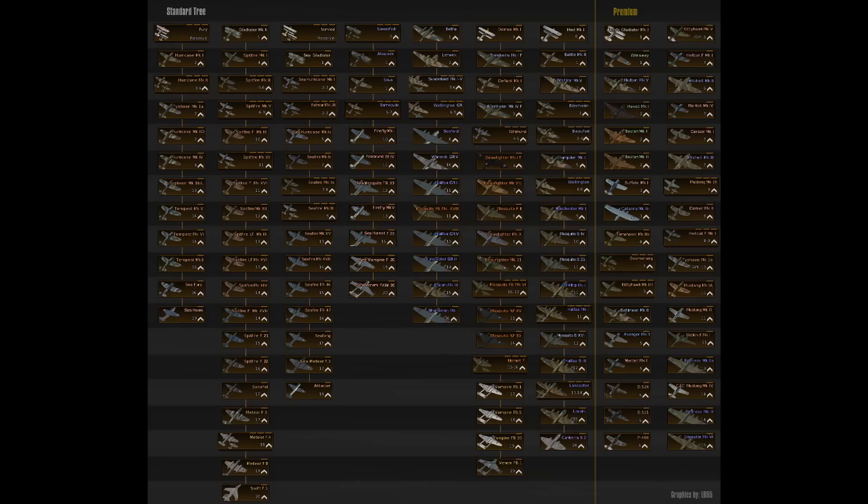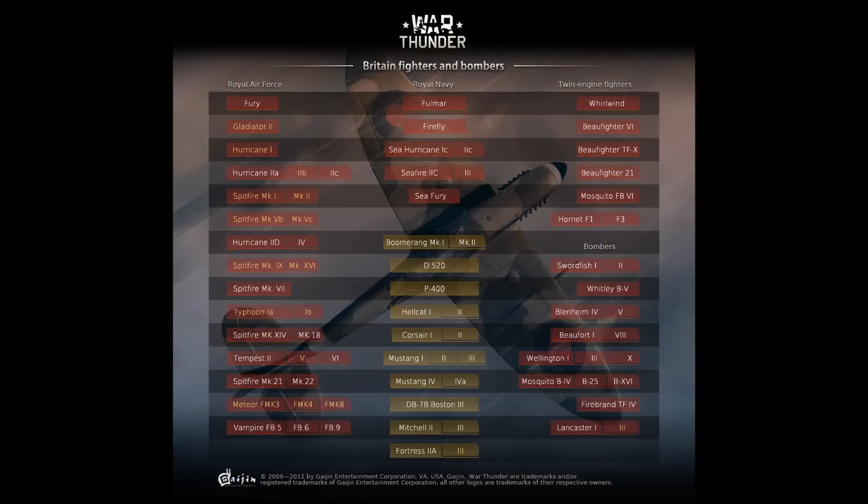This is what the British tech tree should be like now. But if I show you what the War Thunder dev team hope to achieve for the RAF tech tree — which I'll put up on screen now — where are all these aircraft? They haven't got the Halifax, they haven't got the Manchester, they haven't got the Short Stirling. These are really famous bombers and they're not in there. What's going on?